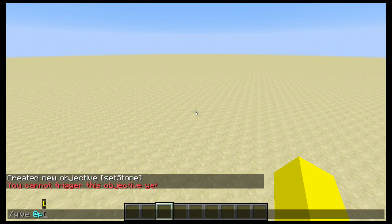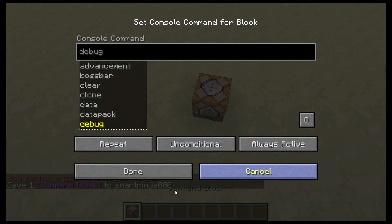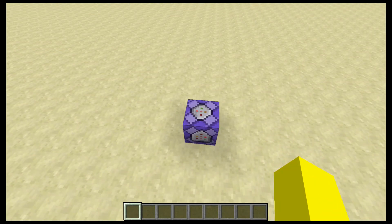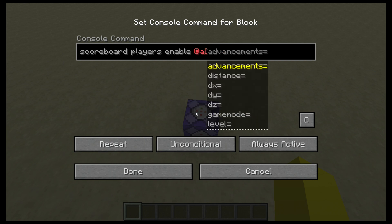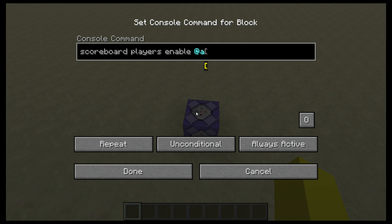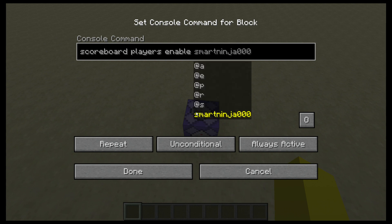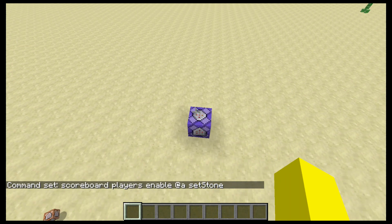So what you want to do to fix that is give yourself a command block. Switch it to always active right away — that's the first thing you want to do. And you want to do: scoreboard players enable — then add @a if you want everyone to use it, @s if you want just yourself, @p for the closest player, your name, or @r for a random player. We're going to do @a, setstone, and this will enable it.